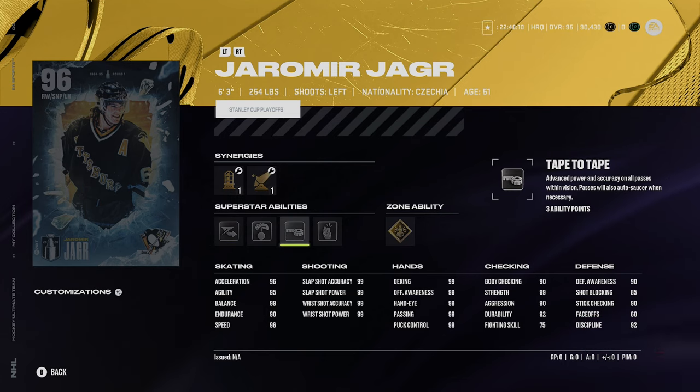His abilities are very good too: elite edges, puck on a string, tape-to-tape, make it snappy, and gold unstoppable force. No question — activate gold unstoppable force, make it snappy, and elite edges. This card is awesome — absolutely phenomenal. If you need a left-handed winger, Jagr is an absolute must. I'm not sure how often they'll release these Stanley Cup cards, whether per round or per week. They expire in packs on Friday, so either we're getting a new event on Friday or we'll wait until the following week for round two MSPs. It's been a really weird year of content.